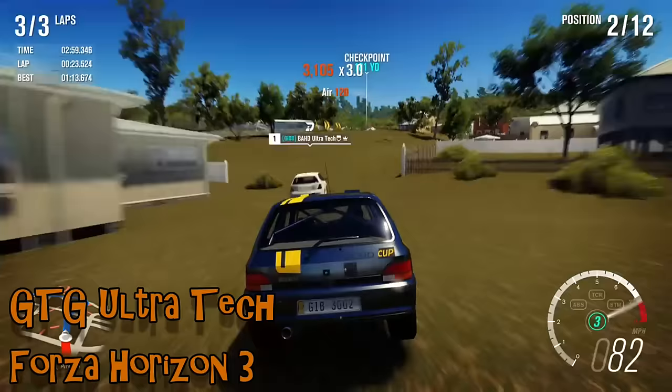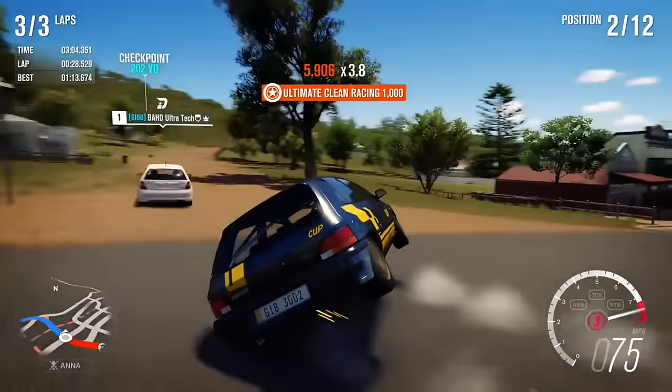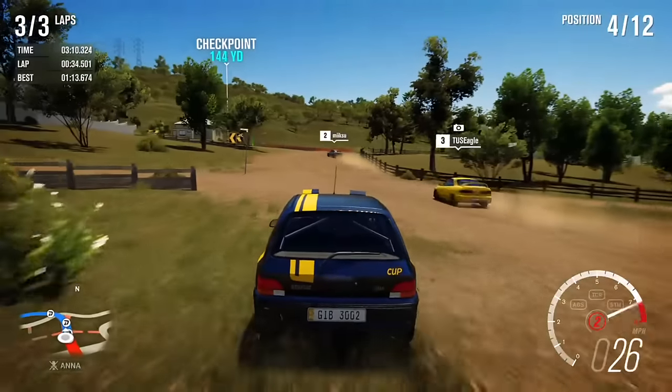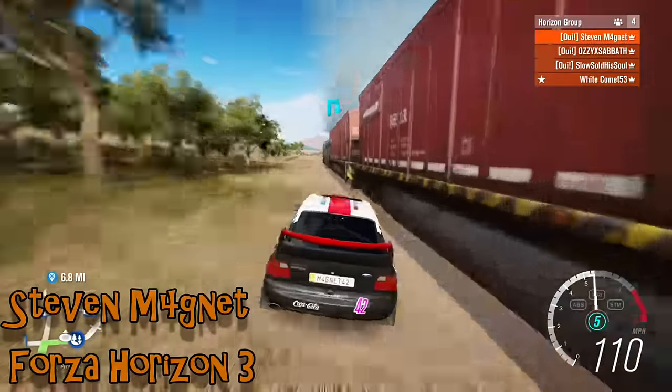GTG Ultratech is racing a Cleo Williams — another car that I very much approve of — and this one also, in the most Failrace of manners, manages to tumble off a kerb. That's actually quite impressive, having rolled the car straight off a kerb with no rain involved at all.